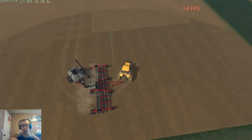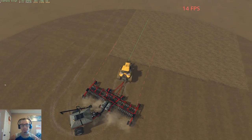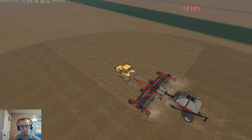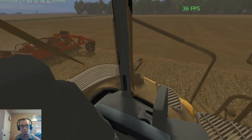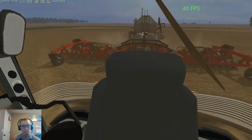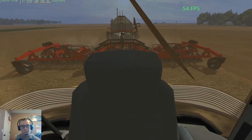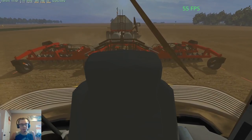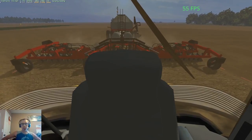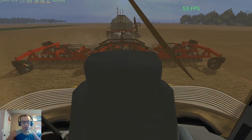We've got two more passes after this one. And of course this tractor is going to be stupid like always. I should go in, open this map in Giant's Editor, and make it so the fields that we had to sell are not owned by the player — fields two, three, four, five, six, and all that.